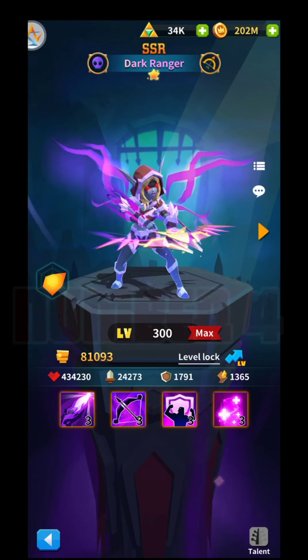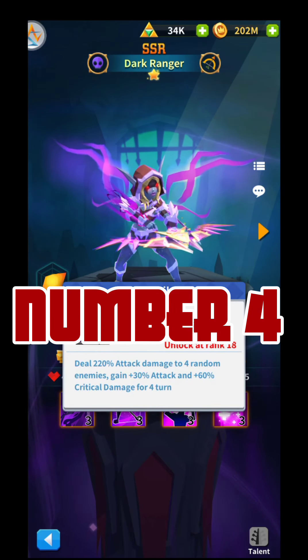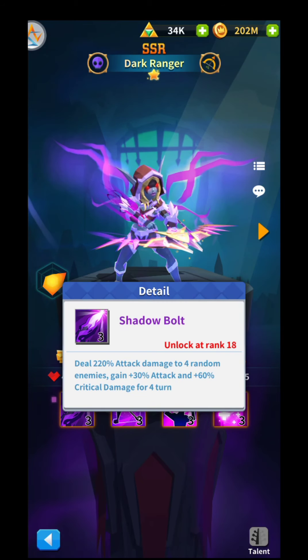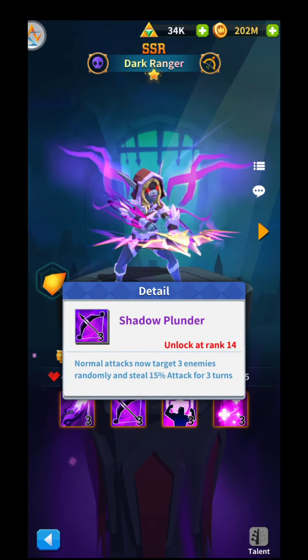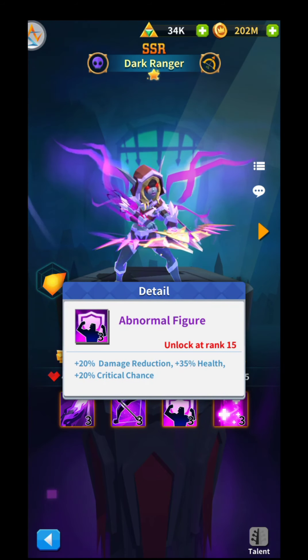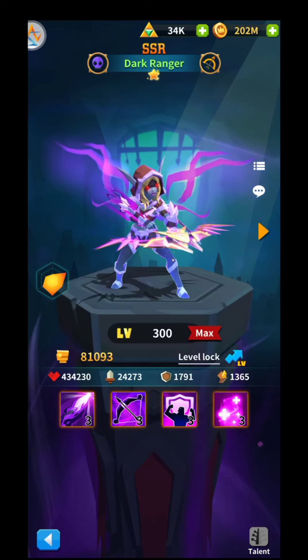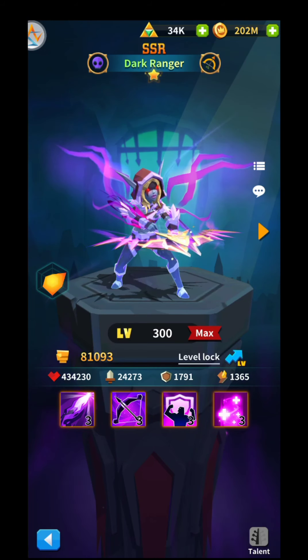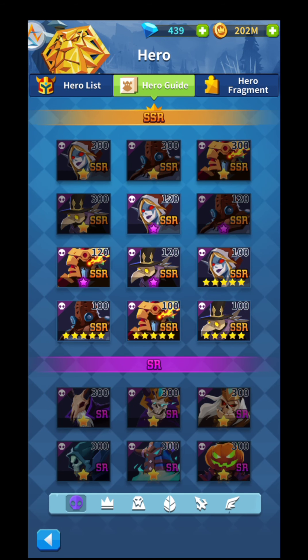Here are the Dark Ranger's improved skills: 220% damage to four enemies, gains 30% attack and 60% critical damage. Normal attack now targets three enemies and steals 50% attack for three turns. Damage reduction becomes 20%, 35% health, and increased critical chance. Heals for 100% attack after a critical hit. That's why I placed her at fourth.